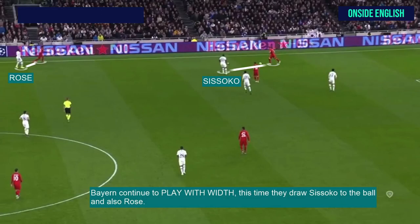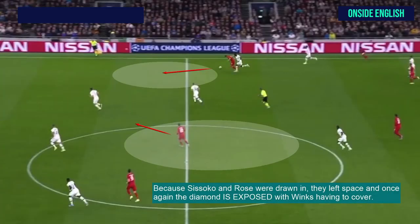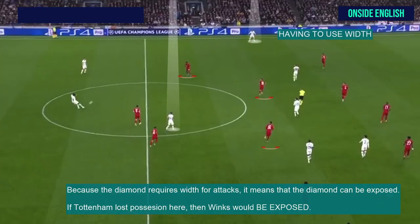This time they draw Sissoko to the ball and also Danny Rose on the left. Because Sissoko and Rose were drawn in, they left space. And the diamond is exposed with Winks having to come across and cover. Because the diamond requires width for attacks, the diamond can be exposed if Tottenham lose possession. If Tottenham lose possession here, then Winks would be exposed.